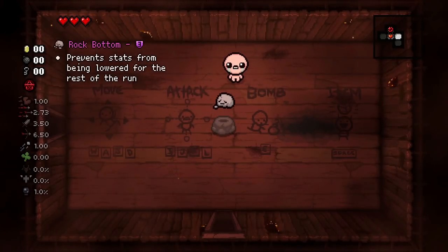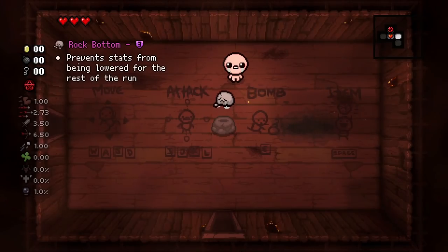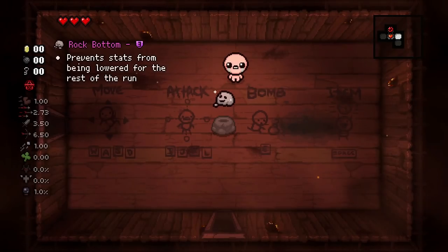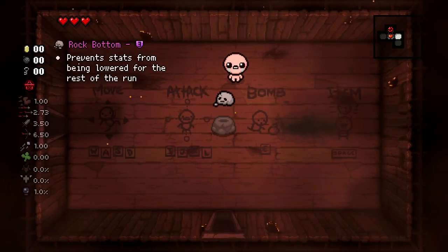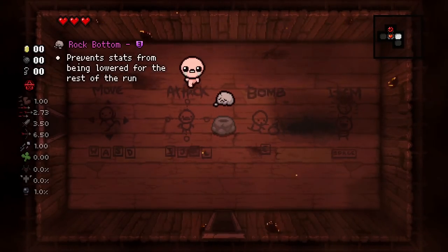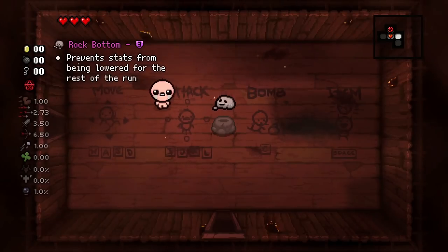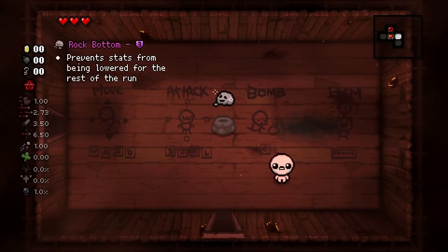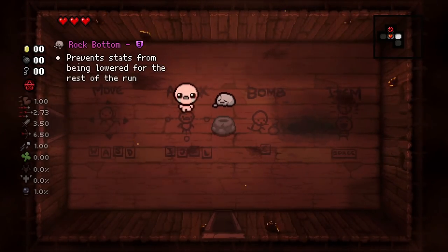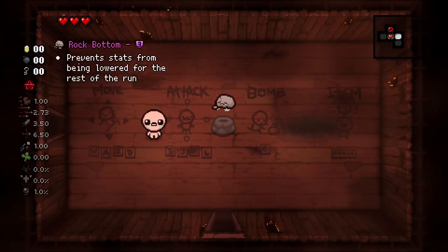My list of broken items with Rock Bottom is: 20-20, Inner Eye, Mutant Spider, Monstrous Lung, D8, Ipecac, Kidney Stone, and Soy Milk. I know there are other cases — Berserk is really good, Devil Cards are pretty good — but I don't think those are broken, just good. With how rare Rock Bottom is, getting a damage up or two is fine, but we're looking at stuff that completely changes your run. Items like Tech X and Brimstone could be on this list, but I don't think they're super powerful. A high rate-of-fire Brimstone is okay. We're also not looking at multiple-item synergy.